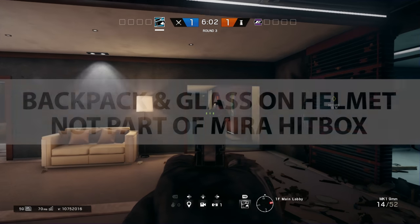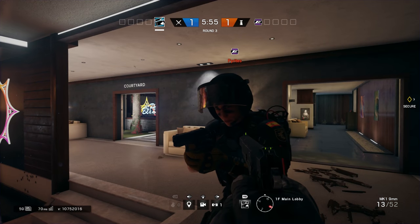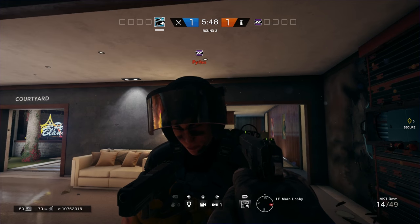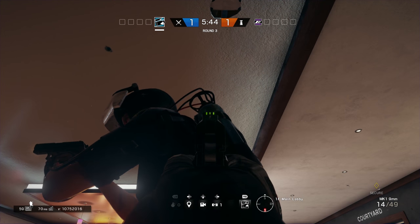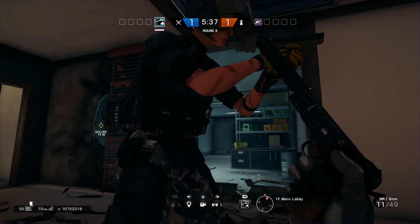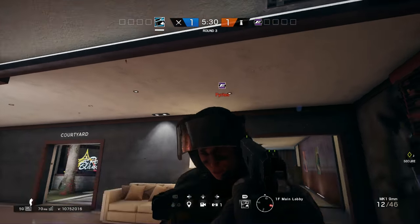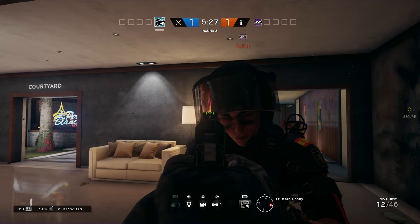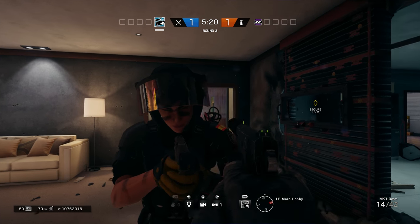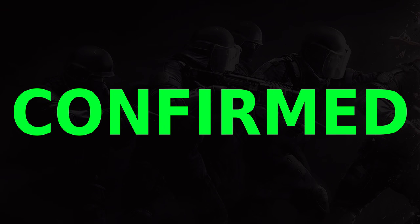Backpack and glass on helmet are not part of Mira's hitbox. Just like some other operators, the glass on her helmet and her backpack are not part of her hitbox. When a picture of her was leaked, everyone thought she'd have a really big hitbox, but for a three-armor operator she is incredibly small with a very small hitbox overall, making her a hard target to hit. Even parts of her helmet ears aren't part of her hitbox — confirmed.